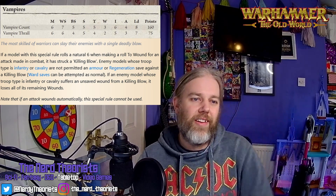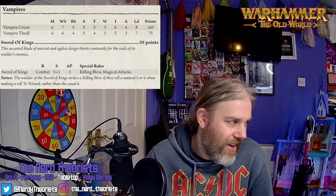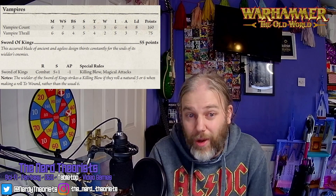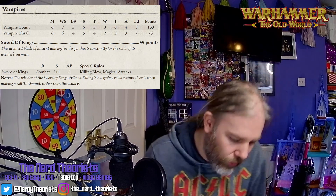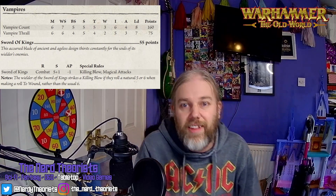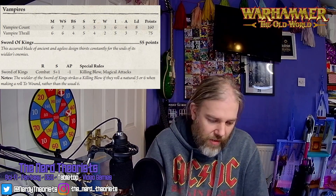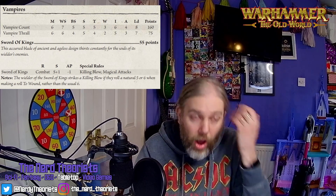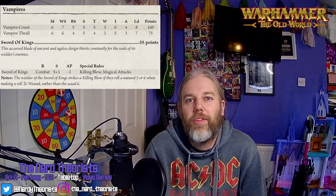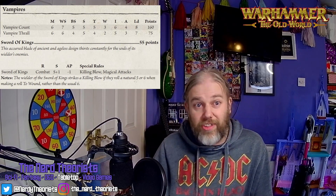We are rolling 2d6 hits. Once we've got our 2d6 hits we're rolling to wound at Strength 6, which is pretty damn good. Of those Strength 6 rolls, any natural 5 or 6 is a Killing Blow which drops out regeneration and armour saves for anyone they're fighting. If you're up against a character, you've suddenly lost 2 of your 3 saves and you're down to your Ward save of 5+. For what could be say 10 hits, a third of those — between 3 and 4 — are going to be Killing Blows. If you've only got a 5+ Ward save, you're only going to save one of them. So you are going to die. Which is just brutal.